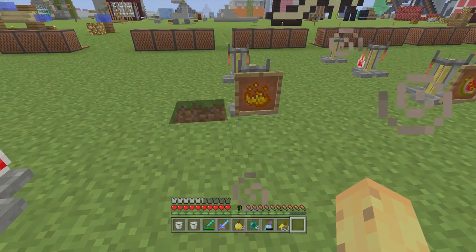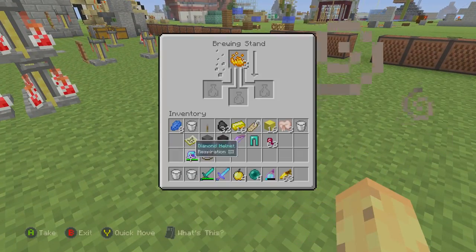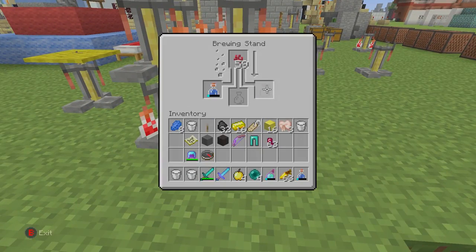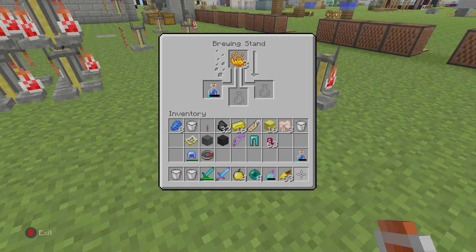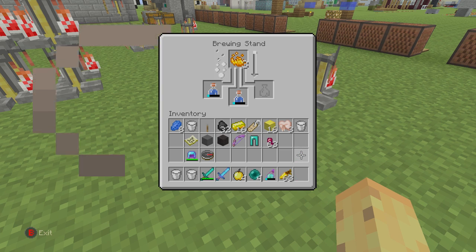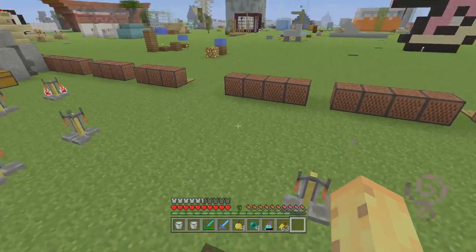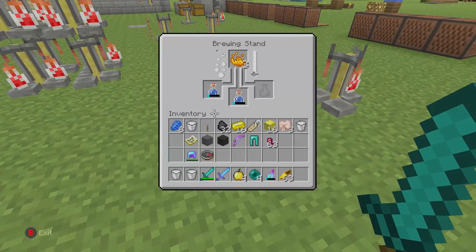Next up is what I will always say is perhaps the best potion in the game, and I think I'd stand by that — it involves blaze powder. Let's grab some awkward potions from our massive stack. If you don't know what blaze powder makes, you're in for a treat, because it makes a strength potion. By itself a regular strength potion is strong but not that notably strong — strength one is nice if you want to be a bit stronger, 130% damage is cool, but the real cool thing is what happens next.